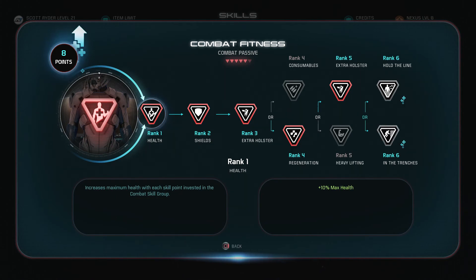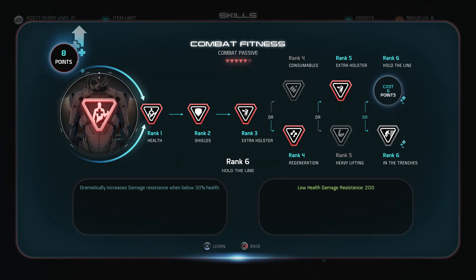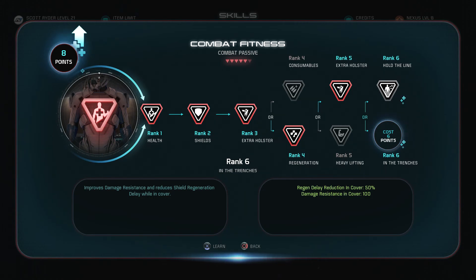So what are our options? One dramatically increases damage resistance when below 30% health — could be good, but if I'm at 30% health I'm pretty much dead on this difficulty. The other improves damage resistance and reduces shield regeneration delay while in cover. The regen delay reduction by 50% is probably the best one for me — that's the 'In the Trenches' skill. Because if I'm already low health it's pretty much a wrap, but In the Trenches is a constant bonus as long as I'm taking cover, which I pretty much always do when I can't charge around. So I'm going to go with In the Trenches, which leaves me with two points.